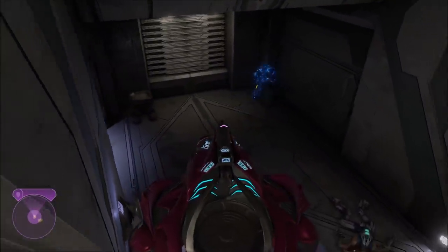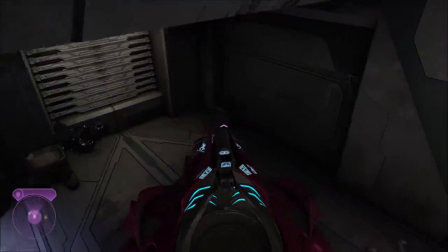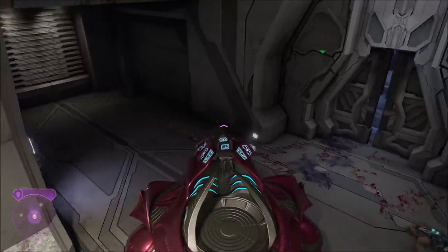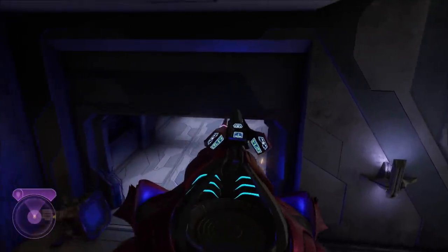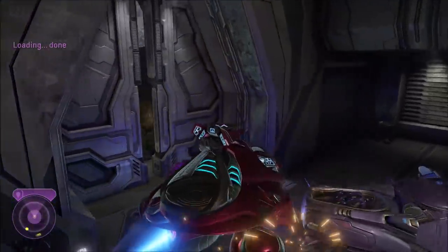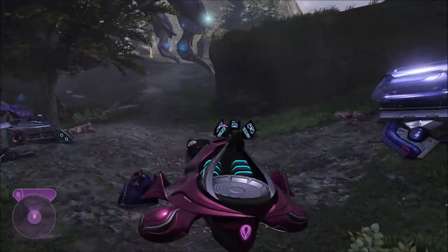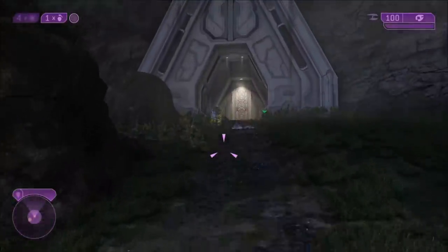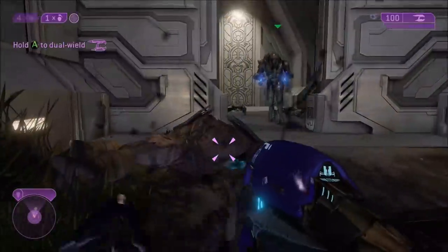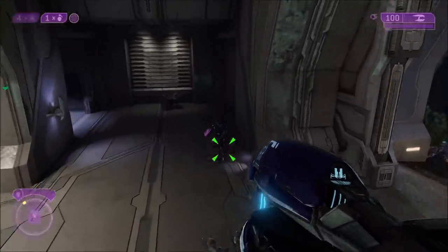We could not get the Spectre through the door. So I would recommend just getting the Shipmaster out at this point and then have your friend push him inside that hallway. Once he's inside, just drive your Spectre back outside and make sure no other Elites get on. If they do, just get him off and kill them later. For now, just drive the Spectre outside and leave it out here — and it's important because you'll need it later.